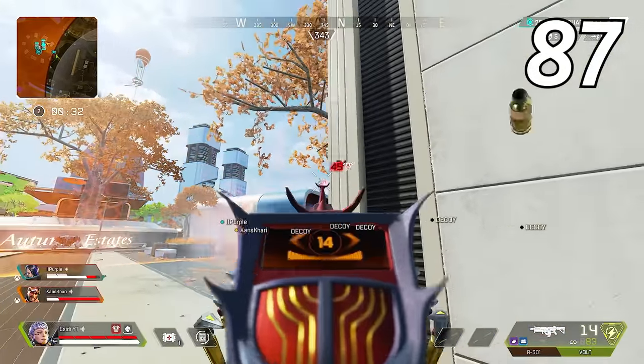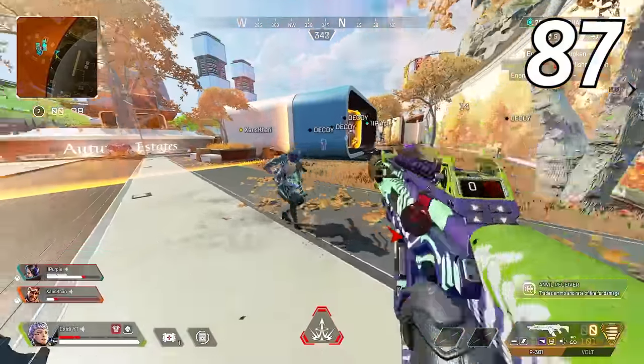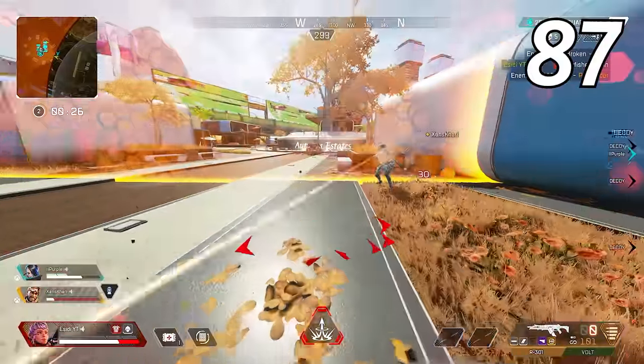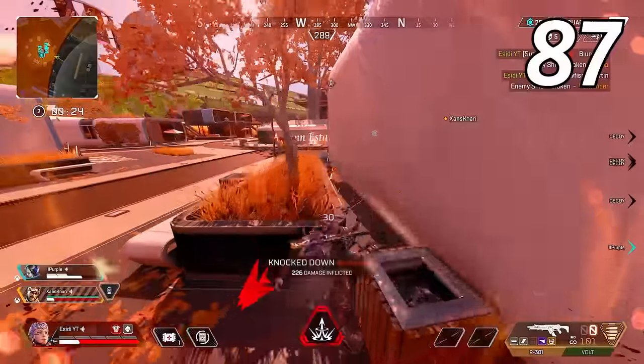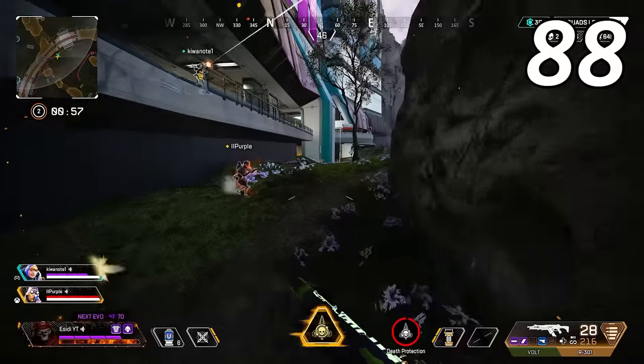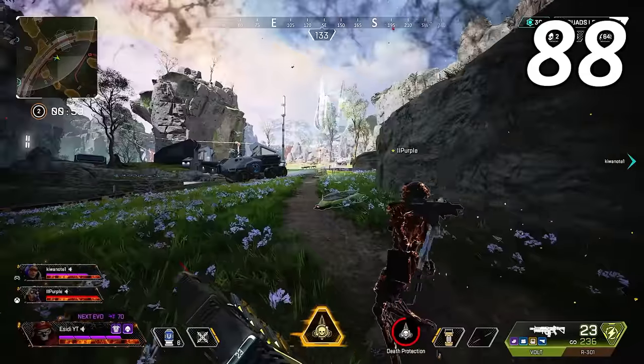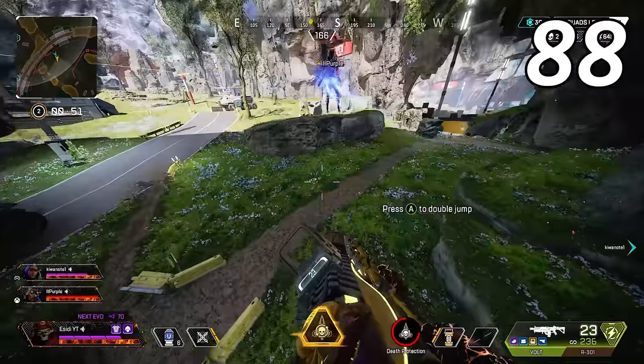At the time of recording this video, there are 28 weapons — or 29 if you include the throwing knife. Pick a few of your favorite weapons and stick with them as much as possible. Even pro players you will see running the same 3 or 4 weapons all of the time. Combo your abilities with your teammates — from throwing your knuckle clusters into Horizon's black hole, to jump padding into Revenant's death protection, there are plenty of legend abilities you can combo for great value.